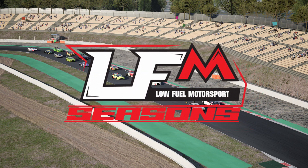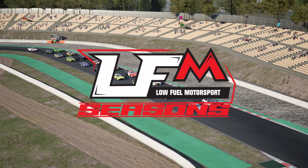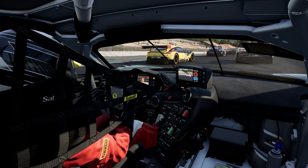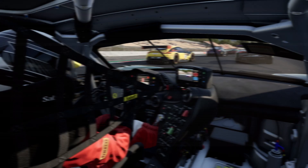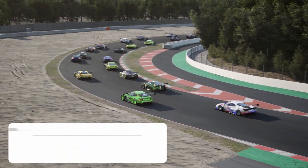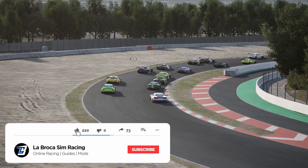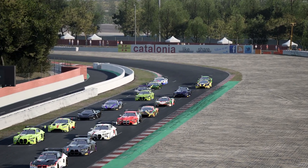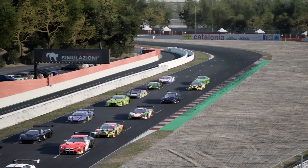Hey everyone, Ben here and welcome back to the channel. We are here for the new season of Low Fuel Motorsport on Assetto Corsa Competizione, at Catalunya for round one of this new season. Unfortunately the new year has not brought new qualifying form - we are starting 17th of a grid of 19 cars in the Ferrari 488 GT3 Evo. We're in split two so the standard is reasonably high, but hopefully we can make up some spots in the race.